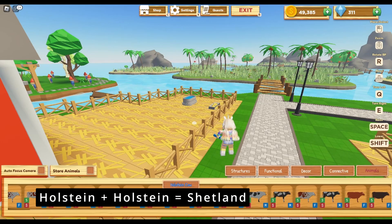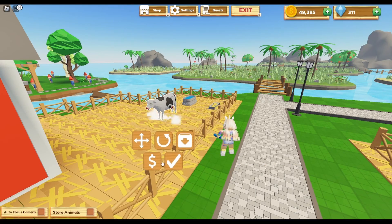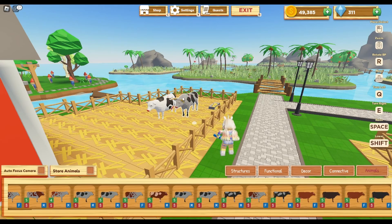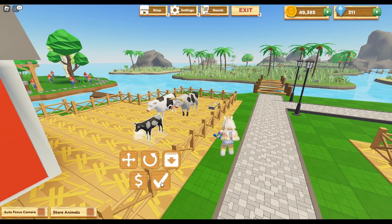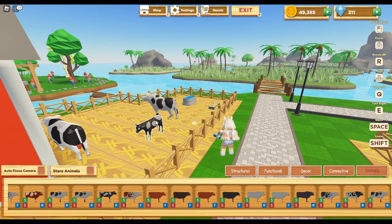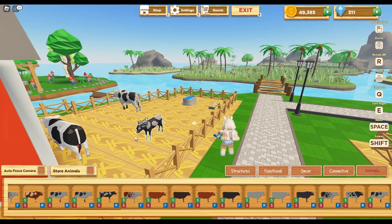Next you need two Holstein cows. This is why it took me forever — I have one little female and one male. The only difference between these two is he's not white, he's grayish with some black in the front. These two here make the Shetland cow, which is one of my favorites. It also makes a black one with white spots — this is my favorite in the game, it's totally adorable.